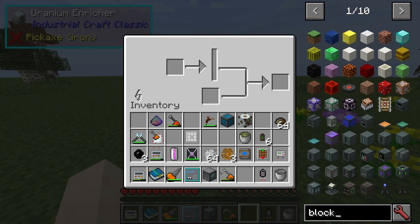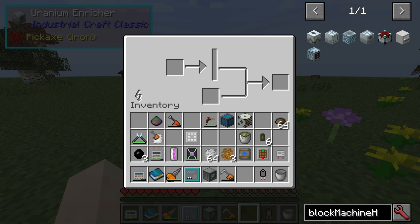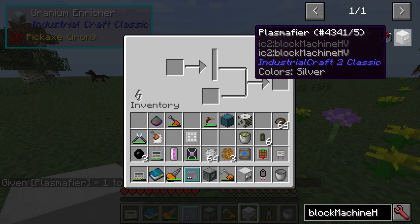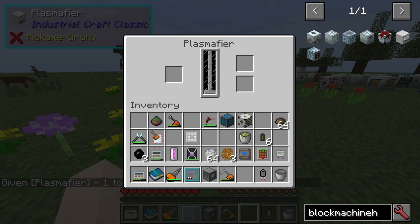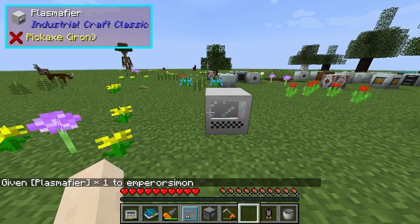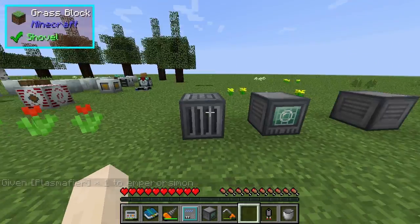Wait, wait, wait. Block machine H3, right? Oh yeah. I didn't show the plasma fire either - that's how you get the plasma, obviously. It's good to say that. I like that - I like the thing in the middle, it's like the wood gas thing.